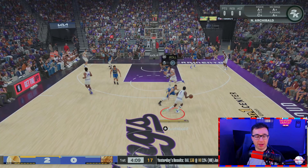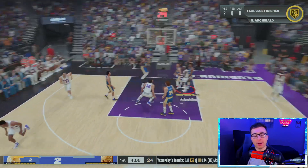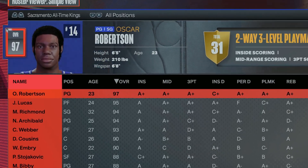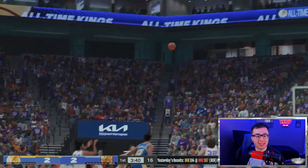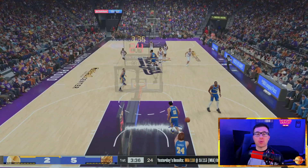Nate Archibald for the letter N. Archibald's got this one — let's get a pick for him. He went the complete opposite way, but we're on Curry and we can muscle through on Steph. The letter O, also on the all-time Kings, we have Oscar Robertson. Can we pull it? We've got Wilt on us — Oscar fading away and he gets it! Green light for Oscar Robertson.